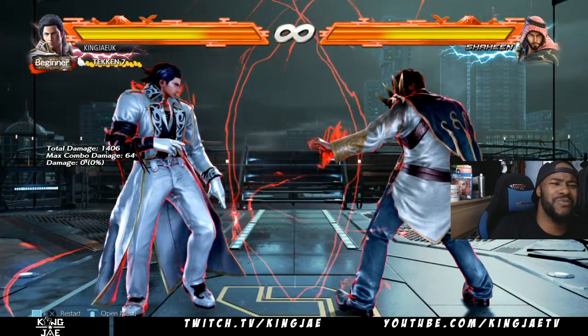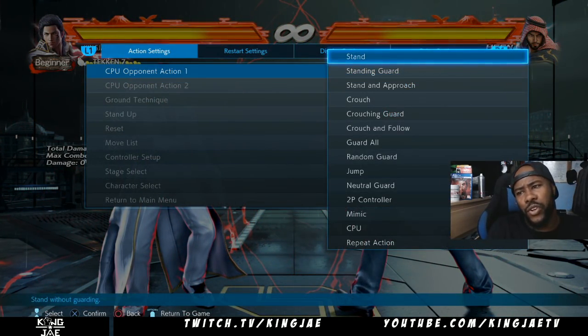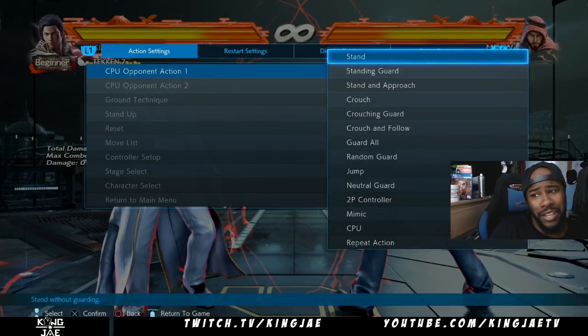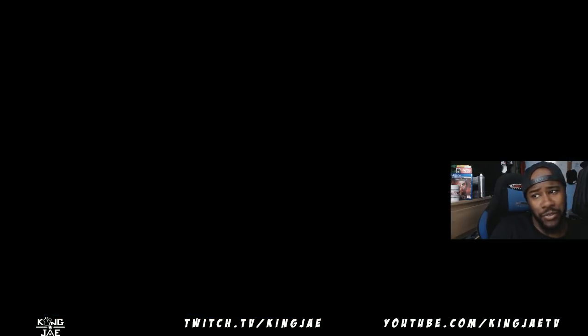He has this move as well. Best advice for fighting against Claudio is probably staying close to him. I wouldn't really do any lows because if you do a low and his hopkick clips you, you're going to be looking at big damage.